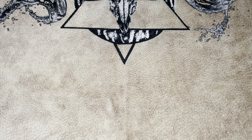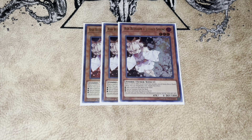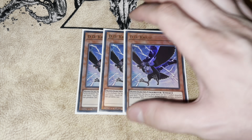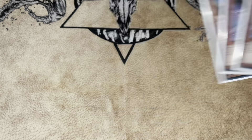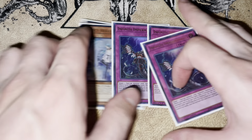Moving on to our going-second cards. For hand traps, we have three copies of Ash Blossom and Joyous Spring — a phenomenal card that obviously stops Branded Fusion and a bunch of other stuff. It's the most generic hand trap, so you gotta play three. I'm also playing three DD Crow, which I think is actually good against most of the meta: it hurts the Punk stuff, it hurts Alba-Strike decks, it can hurt Swordsoul Tenyi if they do Tenyi plays, so there's a lot in the meta that this hurts.